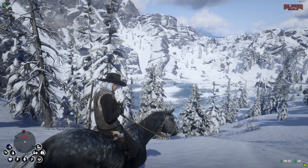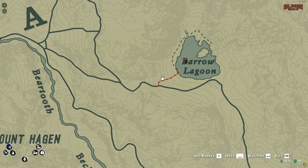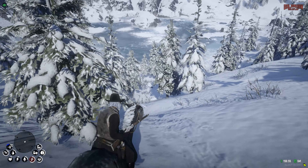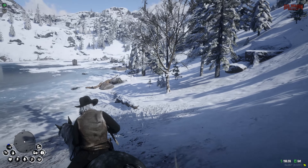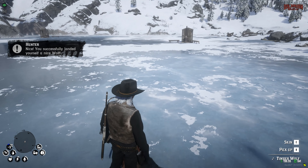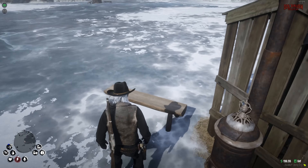We went over to Lake Isabella but there weren't any ice fishing spots there. We're now over at the neighboring Barrel Lagoon and there are a couple of spots here. There's also a bunch of timber wolves which will hopefully give us some good XP with our hunting — let's quickly inspect those.